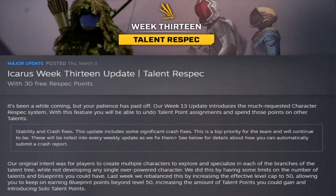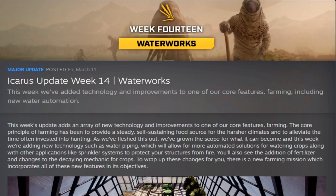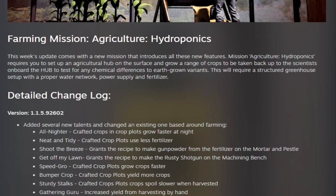Week thirteen was the big talent respec update, adding the ability to respec your characters in Icarus. They also made it so you can earn more ren by selling exotics, and upgraded the slots from 10 to 15. Week fourteen brought Waterworks, a huge improvement to farming — water piping improvements, farming talent improvements, and the Agriculture Hydroponics mission.